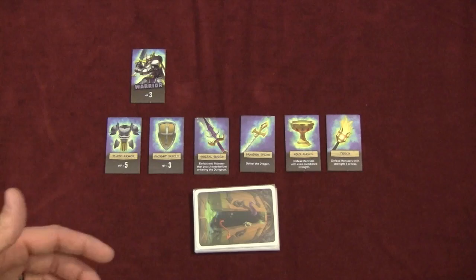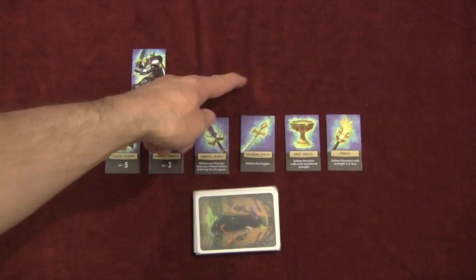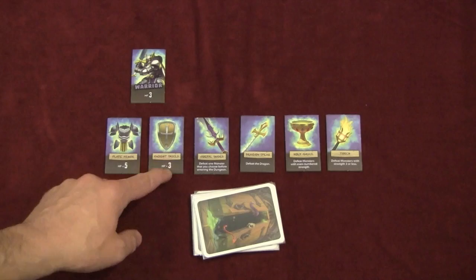They either draw the top card of this deck and do something with it, or they're going to pass and they'll be out for that round. What you're doing is adding monsters into the dungeon or taking monsters out of the game and removing a piece of equipment — to kind of play this game of chicken. The last player who's in has to run the dungeon with what's left and fight off all the monsters before taking damage equal to their hit points.